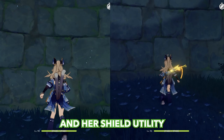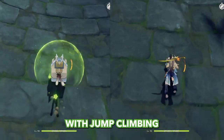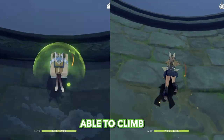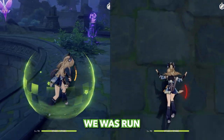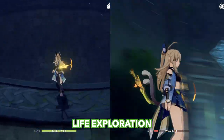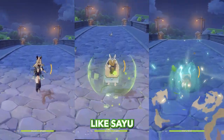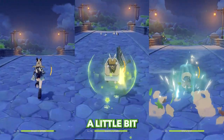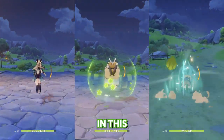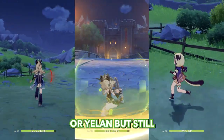Kirara's shield utility doesn't end there — she has a unique climbing mechanic. Compared to jump climbing, she climbs faster, spends less stamina, and was able to climb a wall that caused us to run out of stamina and fall with regular jump climbing. Pretty nice quality-of-life exploration mechanic. For speed, she is slower than dedicated speedsters like Sayu, but a little bit faster than regular sprint, and she doesn't use any stamina in catbox form. Not a game changer like Wanderer or Yelan, but still useful.